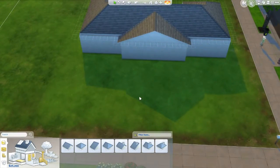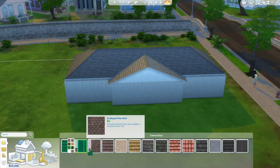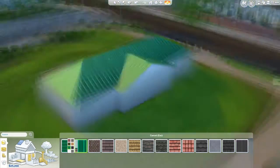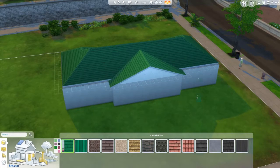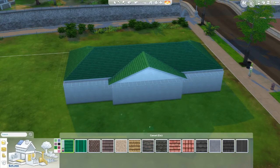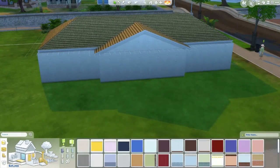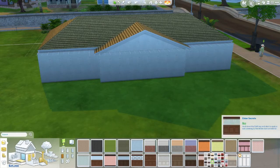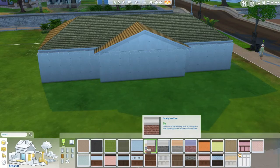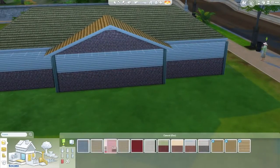I do start off with the orientation of the lot kind of long-ways — landscape instead of portrait, as far as the way the lot orientation is. I do change that at the very end of the video, so you guys will see that later. I went with the straw roof because from what I saw in my game and the pictures that I Googled, that is the way it looked.